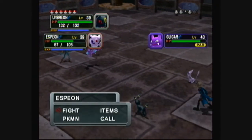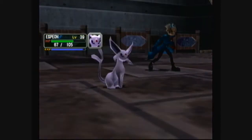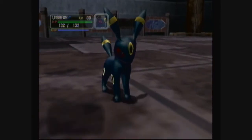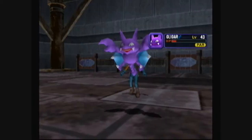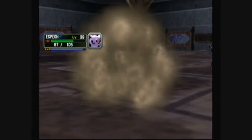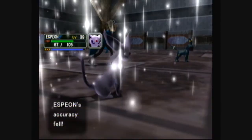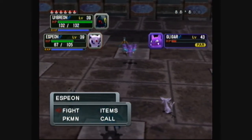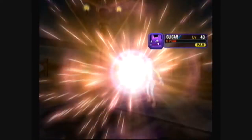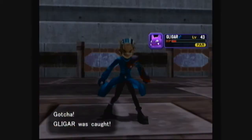Okay Umbreon you use Bite, Espeon go for Psybeam. One Bite should be enough to weaken it to catch. Sand Attack - oh no it's going to lower my accuracy. I would normally use Swift but I need to catch it. Ultra Balls ahoy - I got ten ultra balls, well actually I bought nine and had one left. Let's use the Ultra Balls now. One, two, three and Gligar is ours.